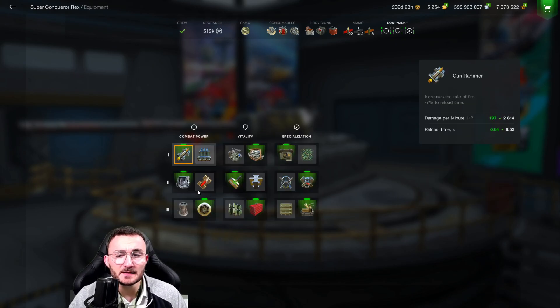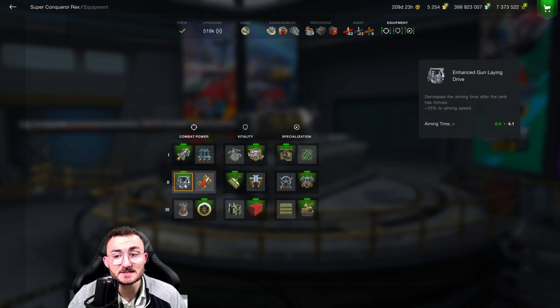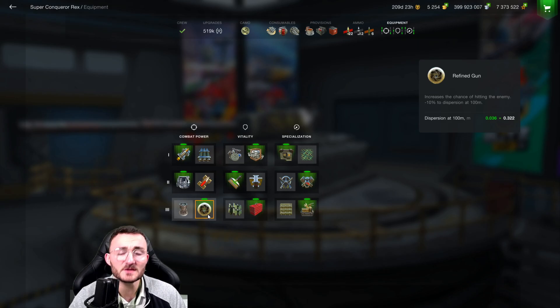For the equipment setup, things get a little spicy. I go for the gun rammer because my penetration is enough, enhanced gun laying drive to reduce my aim time, and the refined gun to finish off — because without it, your gun accuracy is terrible and your dispersion is out of the norm. Try to take the refined gun as much as you can on your Super Conqueror.